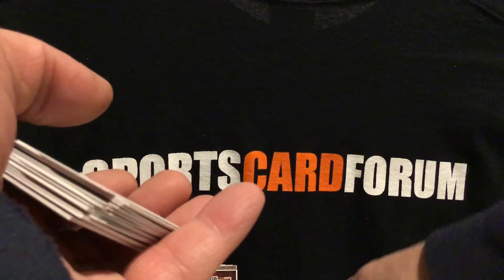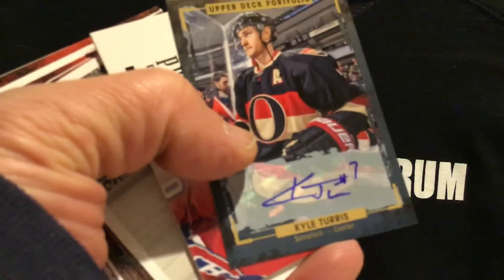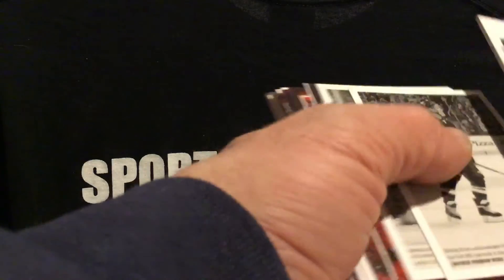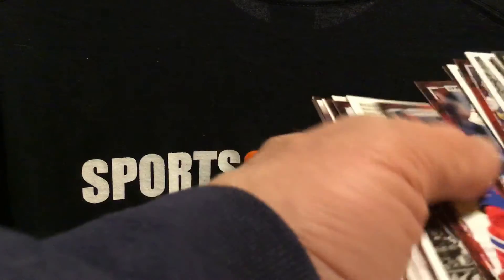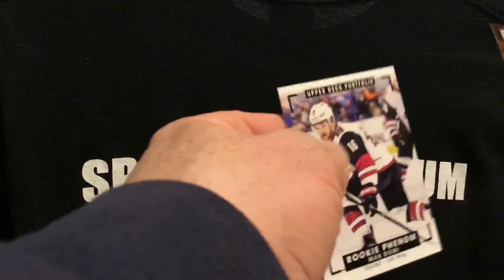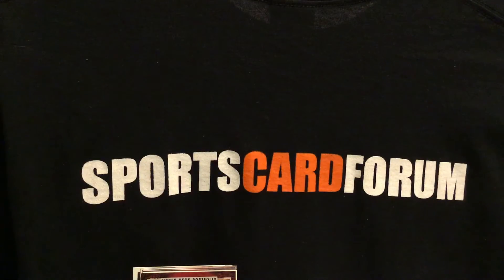So let's see what we're sitting at here. We hit the Guy Lafleur and Kyle Turris Auto. Guy Lafleur — that's 20 cards total. So that is box 10.